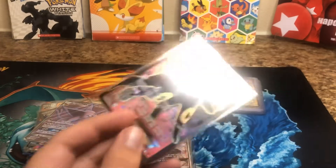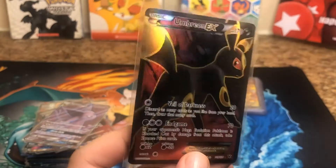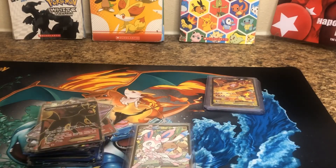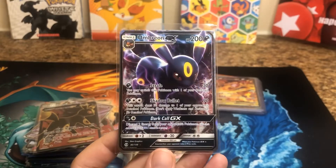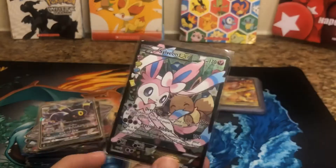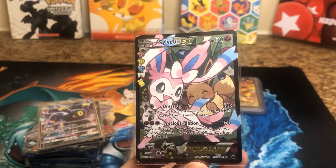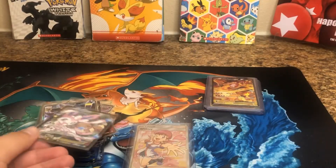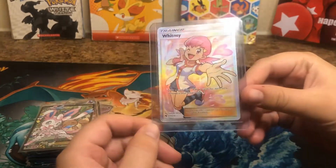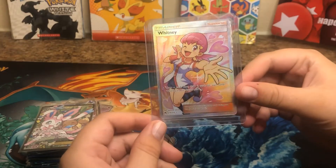This is also another cool one, also from the Eeveelutions. Umbreon EX. It's got the Full Art. I actually really like this Full Art because it looks like gold, almost. Then we got Sylveon GX. Very cool. Then we got Sylveon the Fairy type EV — you can see Eevee in the background biting her tail. This one I never seen before until now, but came from the Lost Thunder set. It's not super rare, but relatively rare. Reminds me of like a pink-haired Misty. Very cool Full Art though.